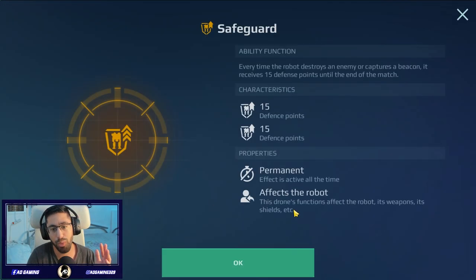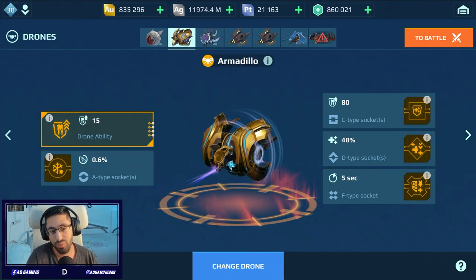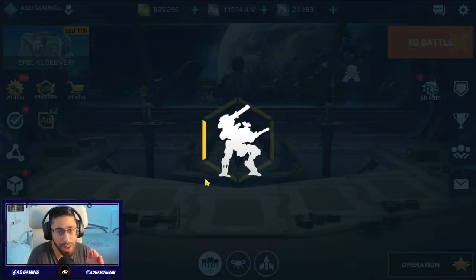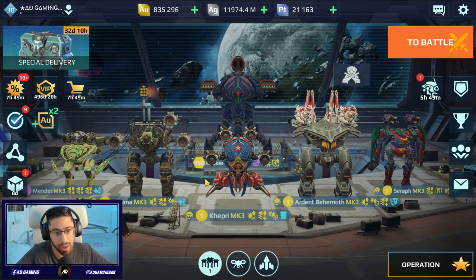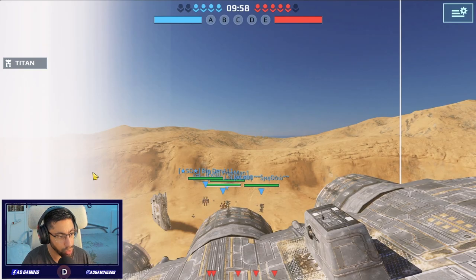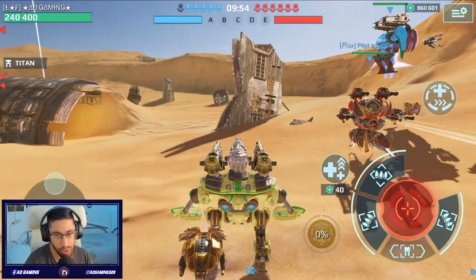Not only that, we also have the Armadillo drone — we will get even more resistance when we capture a beacon or when we destroy our OBA. This is going to be really insane guys, this mender is going to be unreal, it's going to be immortal. So without further ado let's see how it goes in the gameplay. We dropped on the Dreadnought map starting with the mender.